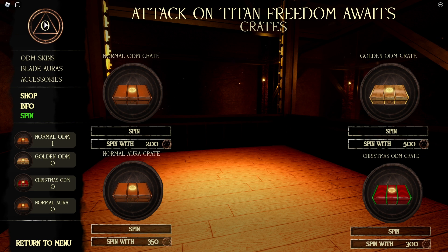You want to earn these currencies first — I'll probably make another video showing how to get them. Once you have them, go to the spin tab and click on whatever amount you want. The 500 is going to be the best but obviously hard to obtain. The lowest is the normal ODM crate, and then there's the normal aura crate. There are ODM skins and auras you can put on your blades so they look cool.